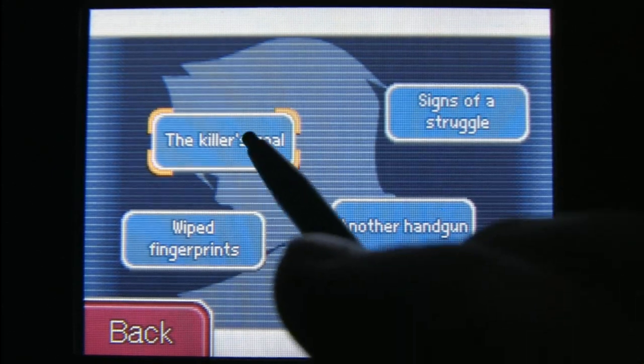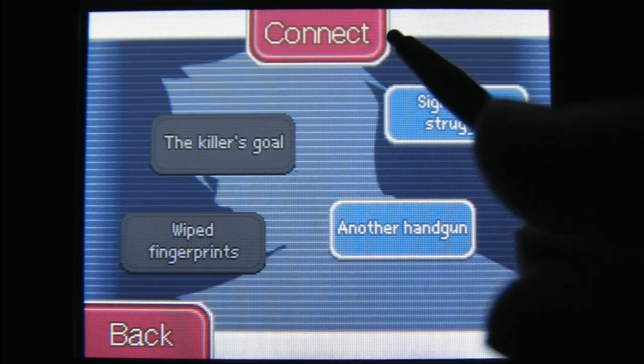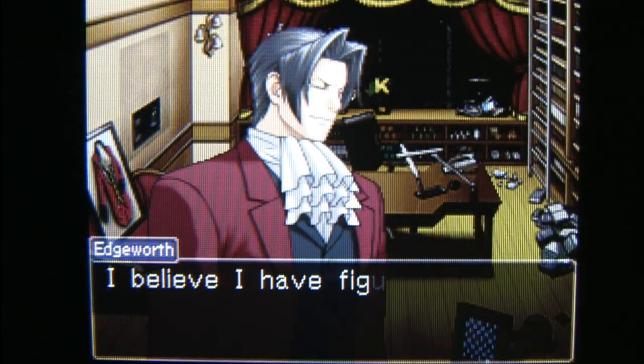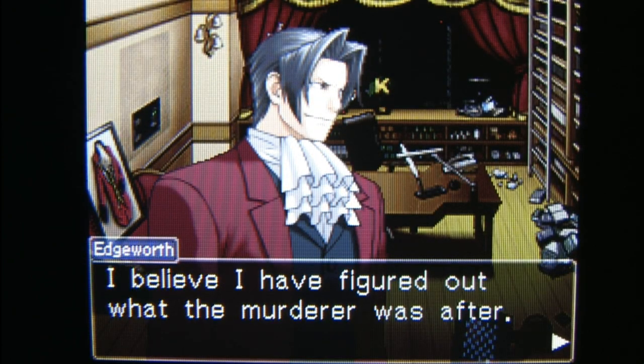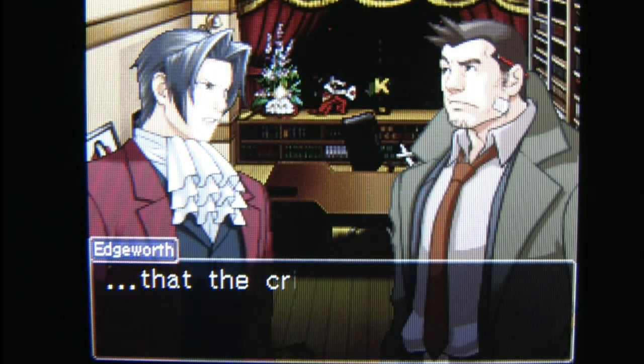This is a well-made game on the Nintendo DS from Capcom that makes good use of the lower DS touchscreen. Most of the action takes place on the top screen, and you use the stylus to make selections, rotate objects, and piece together whatever crime it is Miles Edgeworth is trying to solve — while dressed like an 1890s pimp.